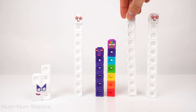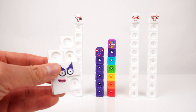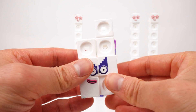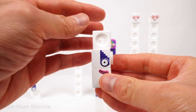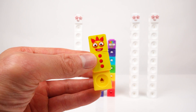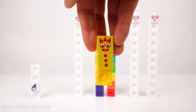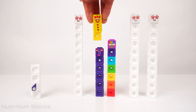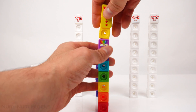We've made 3 tens! We have 2 more to go! We only have 7 blocks left! Let's take 3 pieces! What color is 3? 3 is yellow! We add 3 to 7 to get 10!